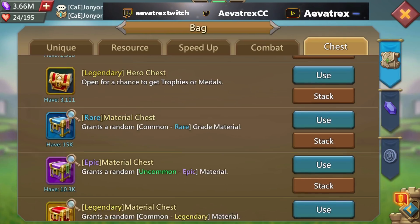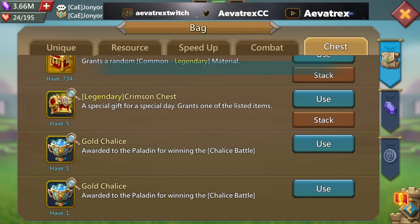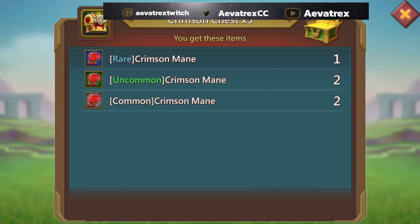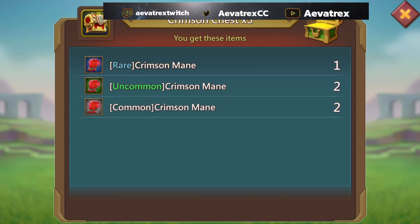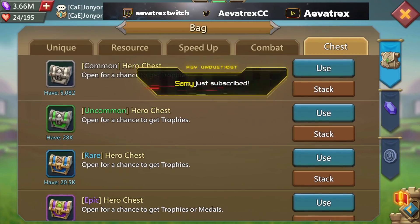Okay let me go ahead and show what we got from the Crimson Chest — the five chests I bought. Remember, you can get anything from common all the way up to legendary. My chances of getting a gold are probably like 0.04 percent — it's rough. Let's see... five commons... wait — a rare, two rares, and two commons! You know what, for 50,000 gems that's not bad at all. This will help me in my pursuit of finishing my accessory.